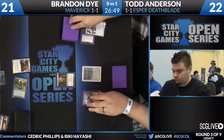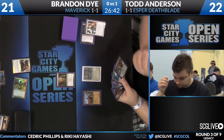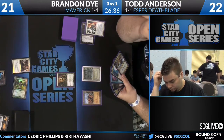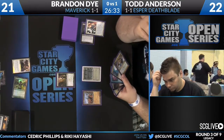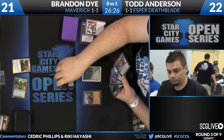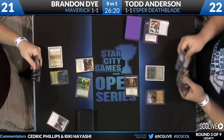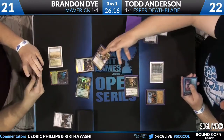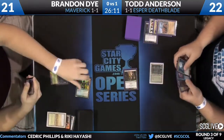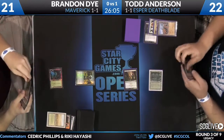Brandon Dye casts Swords to Plowshares on the Dark Confidant, then plays a Mother of Runes — foil promo. One thing Todd knows is that when you're playing against Maverick, you don't want to let Mother of Runes get active. If you're able to take it down right now, you want to take that opportunity. And he can — he has Abrupt Decay in hand. He's going to activate Deathrite again, exile a land, and Abrupt Decay the Mother of Runes. Mother of Runes can give target creature protection from a color of your choice, which would invalidate so much of the removal in Esper Deathblade — you've got to get it off the board immediately.